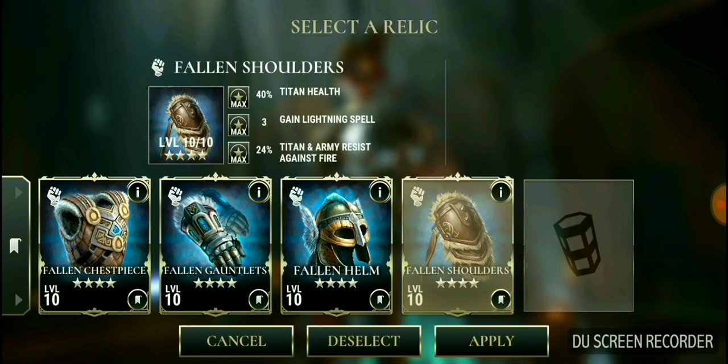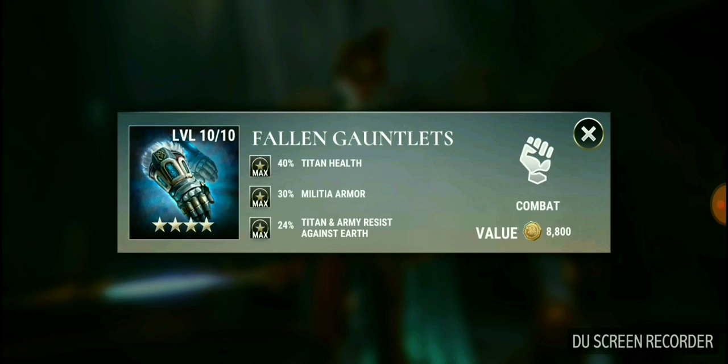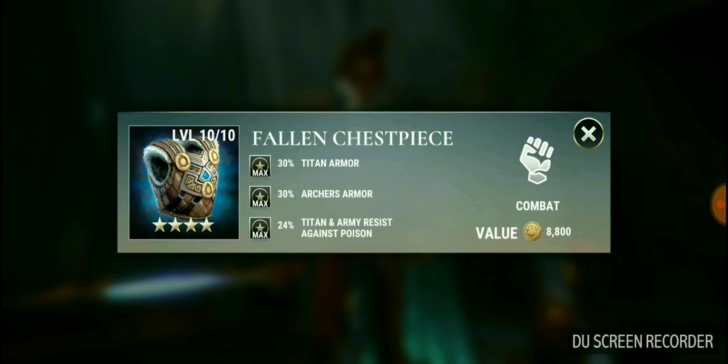Each one of these relics boosts a troop type, except for the Fallen Shivers which gives you spells — so rather an interesting set of relics. Spearmen, militia, and archers all receive a boost of some sort.